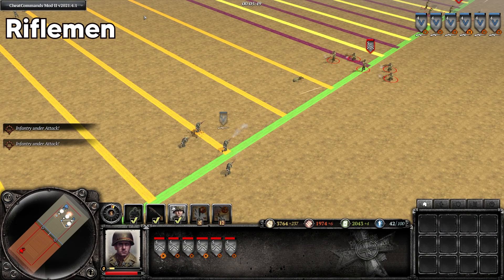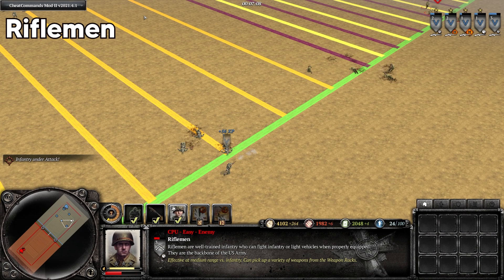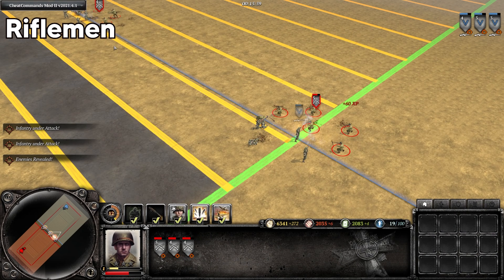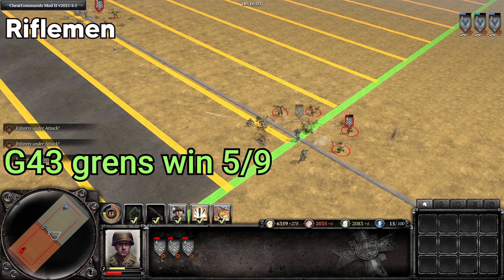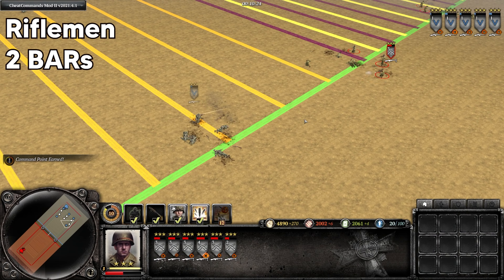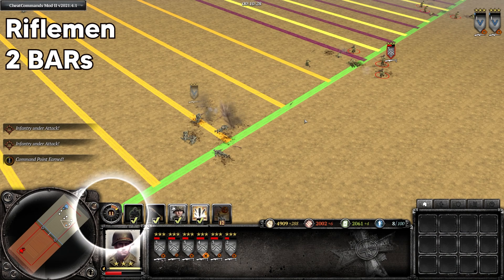Against riflemen long range, the G43 Grenadiers have a small edge, winning 10 out of 12 times, and then starting the engagement close range the matchup becomes close to a 50-50. So obviously when you add double BARs to the riflemen, they completely dominate the G43 Grenadiers in the late game, winning with around half their health remaining, whether that be close or long range.